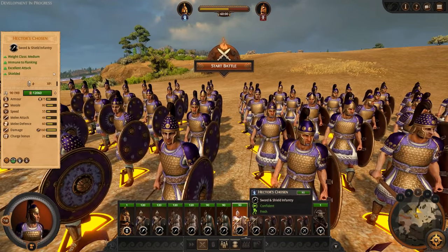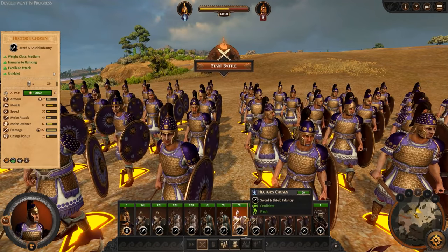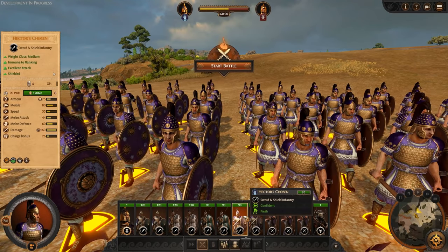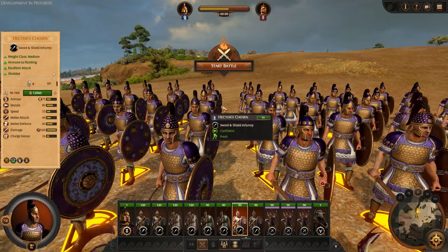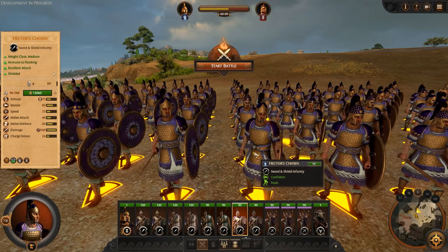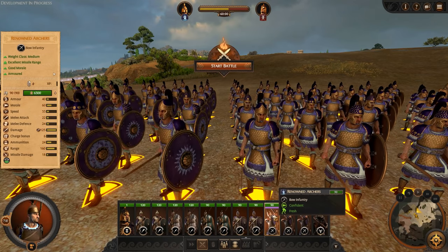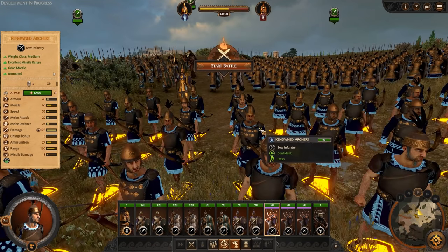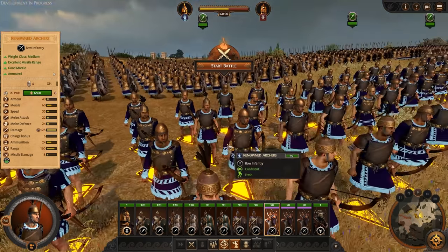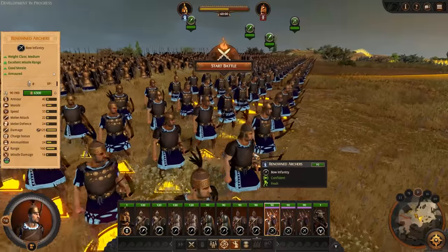We've got two units of Hector's Chosen - medium weight class, immune to flanking, excellent attack. These are Hector's answer to Achilles' Myrmidon units. Then we've got three units of renowned archers, and I have a feeling archers are pretty overpowered in this build. As I said, we'll probably see a fair bit of balancing changes between this build and the final game release.